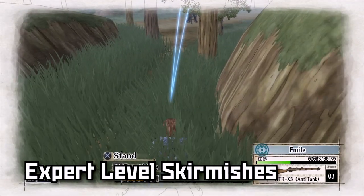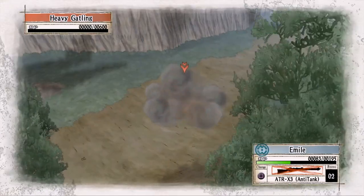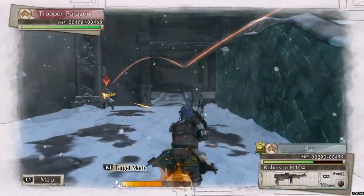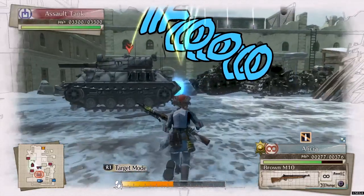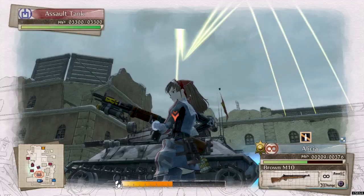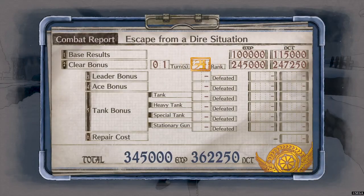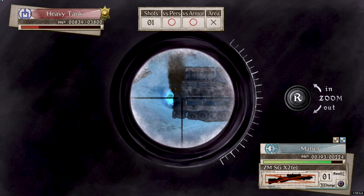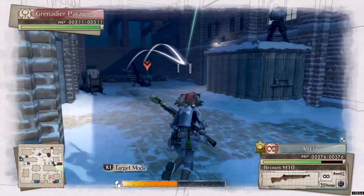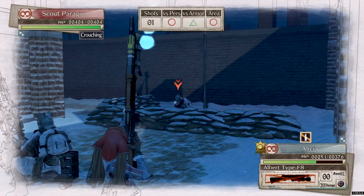The expert level skirmishes in the first game were truly hardcore — a real challenge to simply complete and a proper test even for the most adept players. Expert Skirmishes in Valkyria Chronicles 4 doesn't hold as strongly to the title of expert. Some pose a bit of a challenge but feel more puzzle-like than an outright hardcore challenge like the first game's DLC did. Most are actually completely easy and some can be completed in a single turn. Some of the skirmishes in the main game pose a stronger challenge, which shows you just how expert this pack actually is. This is the pack that contains the strongest weapons in the game, but overall it's a bit of a weak showing. If you want a real test of your abilities, the expert DLC for Valkyria Chronicles 1 is significantly better.